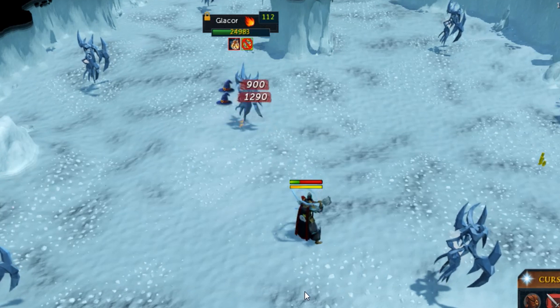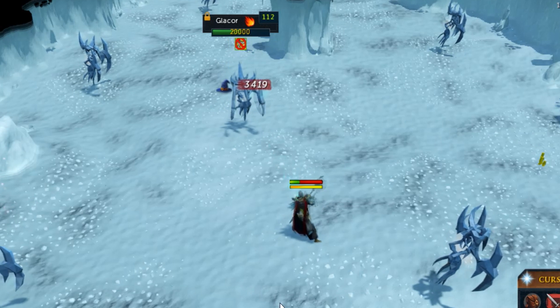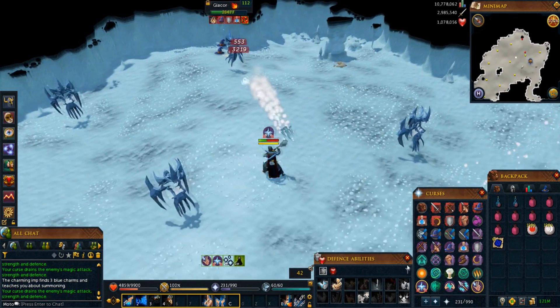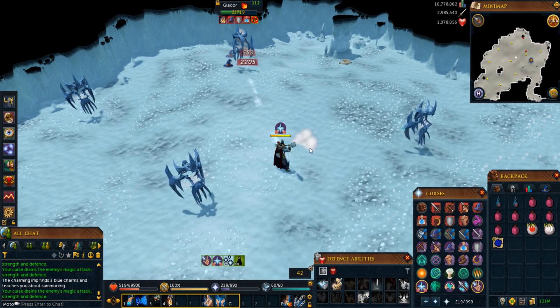Make sure you're praying Ranged or Mage depending on what attack he's using, and this should dodge most of the damage. He also has a special attack where he leans back with both hands and throws a massive icy projectile — just move out of the square you're standing in and you should be fine.